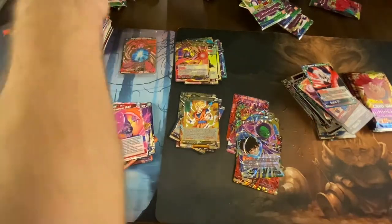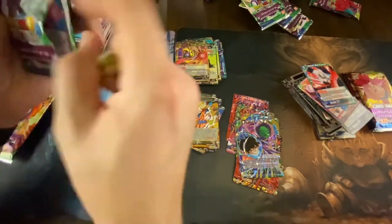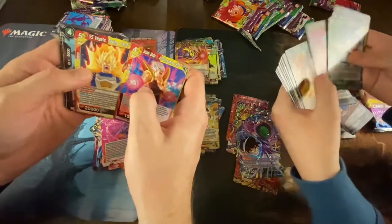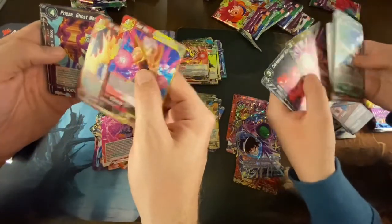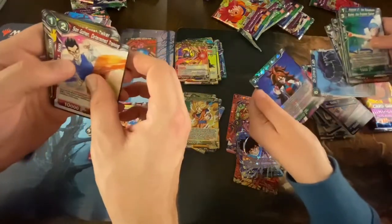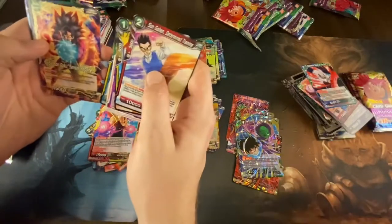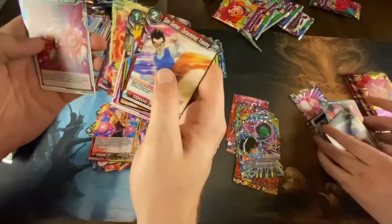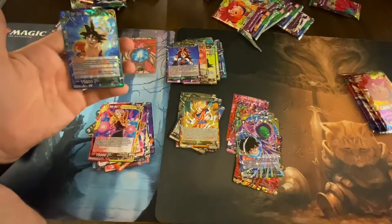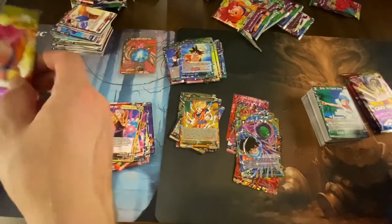Open up for the camera, son. Super Baby One All Consuming Terror, SS Vegeta Raging Frenzy for uncommons, Frieza Ghost Warrior for another uncommon. And here's my Android 21 — something something something. I got Sun Goku Spirit of the Planet — wait, did we ever get that one? No, okay, that's a rare. I have three uncommons as well.